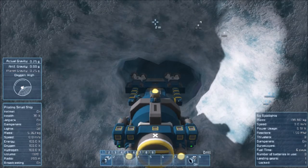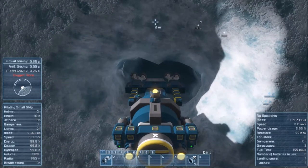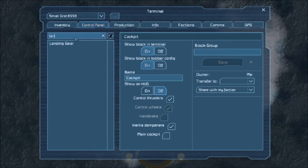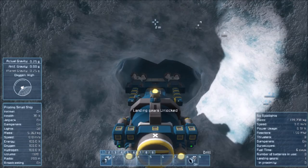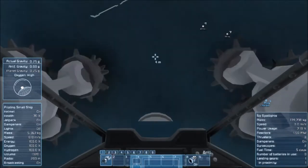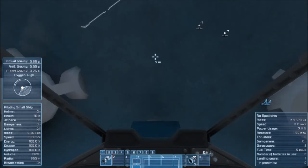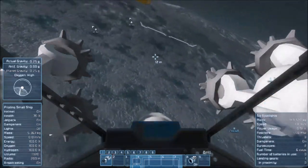Full thrust backwards and still nothing — we've got a landing gear lock. The landing gear somehow turned to automatic lock. Landing gear, auto lock — no, bad. And unlock. There we go. And drill. Still waiting for things to happen. Okay, we're going to leave then. At least we got some ice though. And we're going to try to dock up with this ship again.